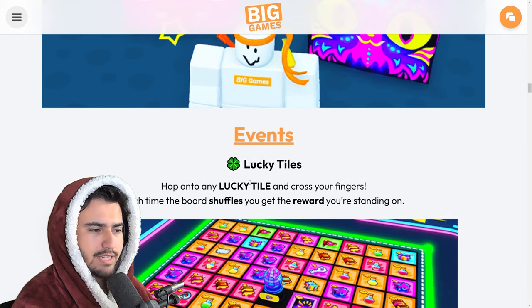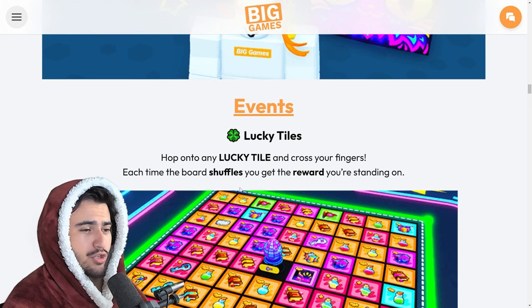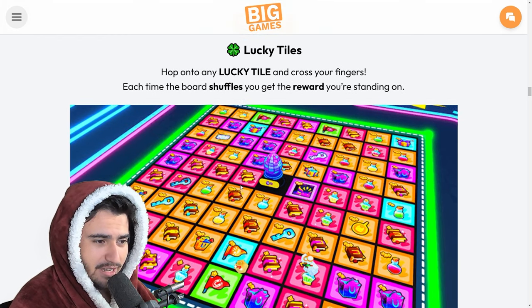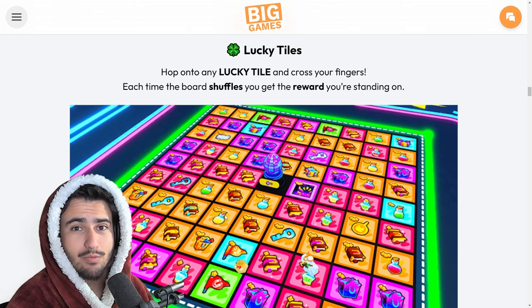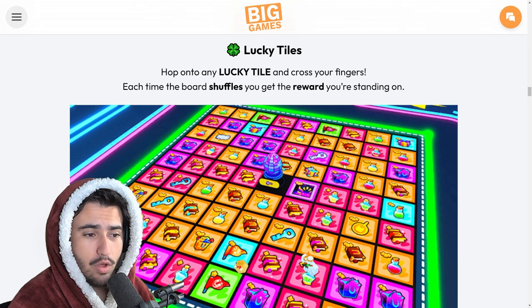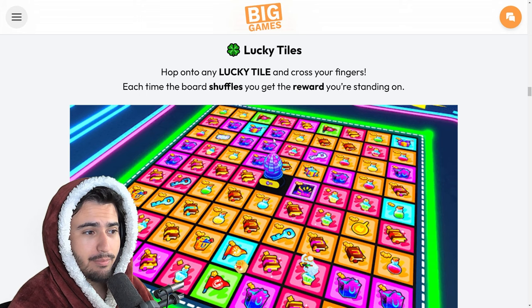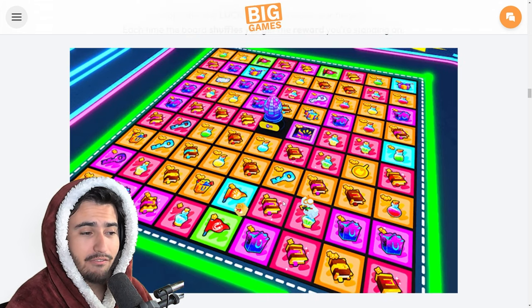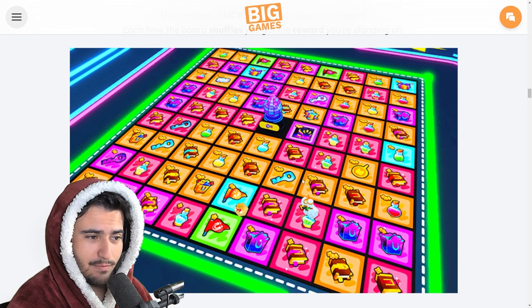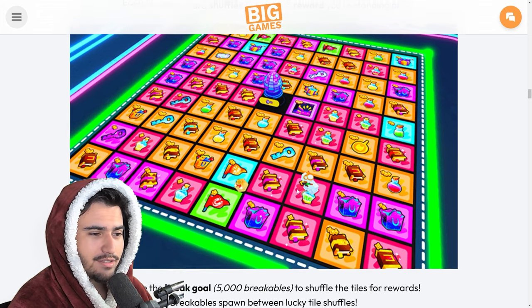Moving on, we have the lucky tile event explained a little further. Hop onto any lucky tile and cross your fingers — each time the board shuffles, you get a reward that you're standing on. This is a much more clear picture. When you're grinding, you're going to want to be on one of these squares, and once you reach that 10,000 breakables broken, you're going to be able to get one of these rewards. You guys are definitely going to need a specific setup for being able to break these breakables as fast as possible — I'll definitely have a video on that later on.